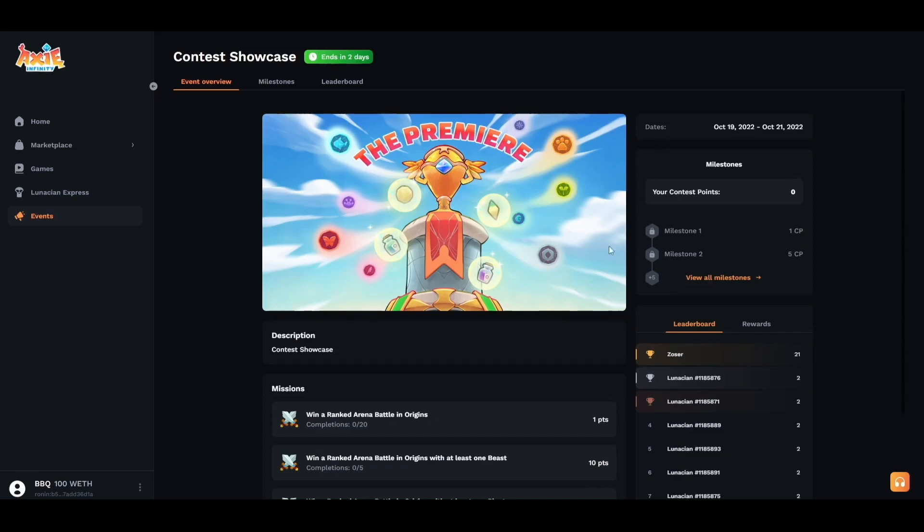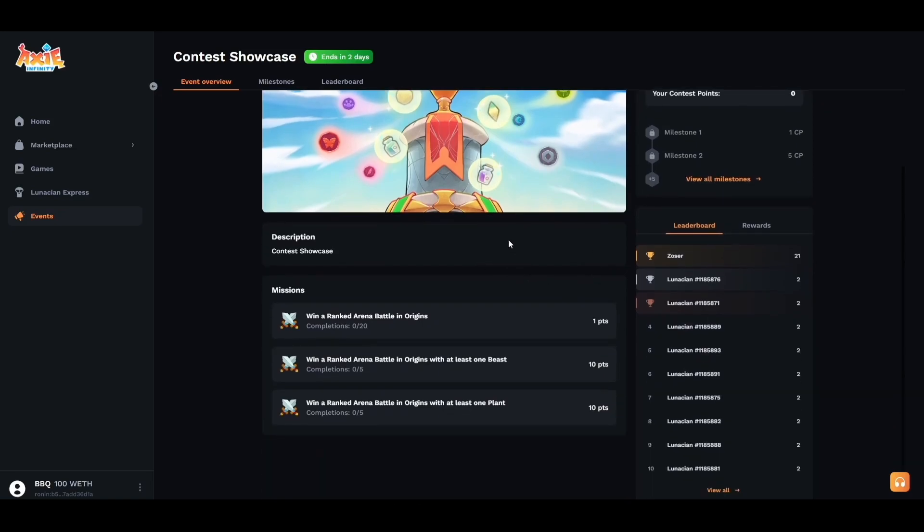You unlock contest points from completing missions. For today we have three missions that we need to complete. For each mission it will have a set number of times you can actually complete that mission. Win a ranked arena battle in Origins gives one point each time, completable up to 20 times. Win a ranked arena battle in Origins with at least one beast gives 10 points, completable five times. Win an Origin battle with at least one plant gives 10 points, completable five times as well.